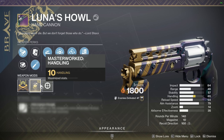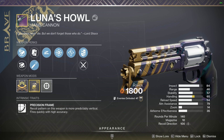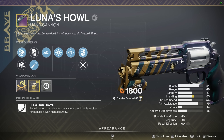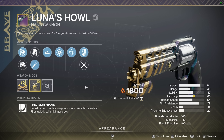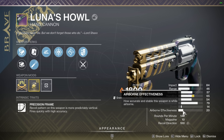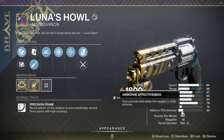With a range masterwork you could sit at around 70 range, so you can play around with it depending on how much range or handling you want. With a handling masterwork you can sit at about 50 handling, which is very respectable. But the main thing that makes this gun special — not only precision instrument, but also the fact that it's a precision frame, meaning it has 20 airborne effectiveness plus a hidden 25, sitting at 45 airborne effectiveness total.